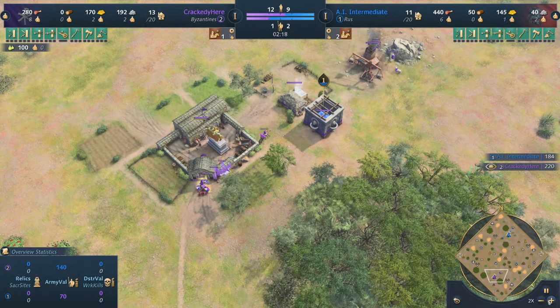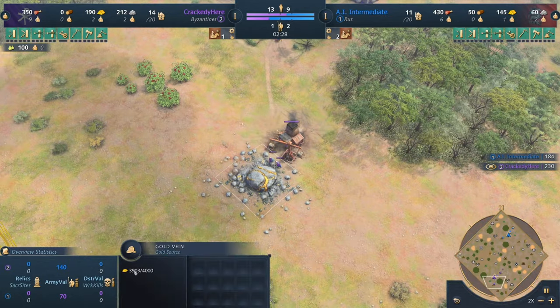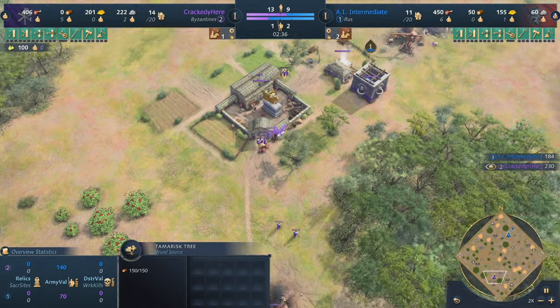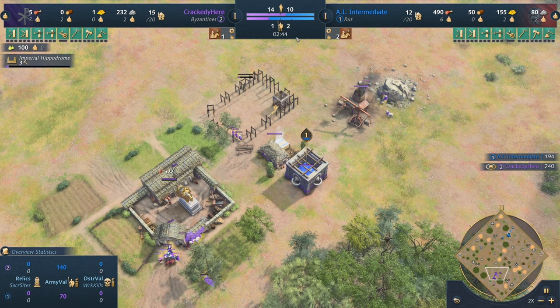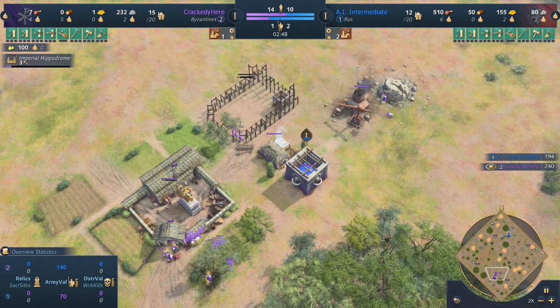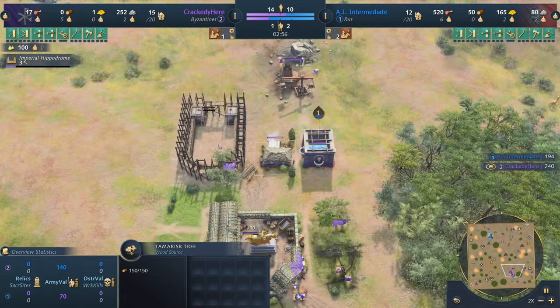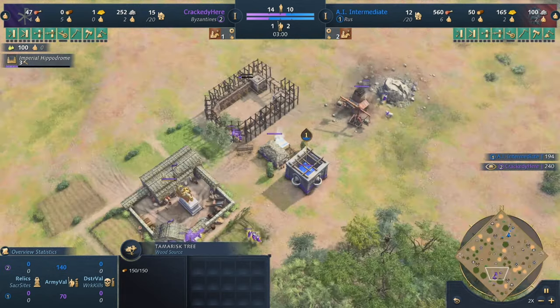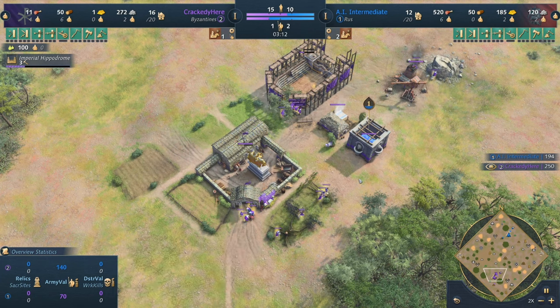I'm going to be skipping ahead a little bit at 2x speed. As soon as we get enough gold, I'm sending those villagers away. Age up is now coming in at roughly two minutes and 40 seconds — we're going to be sending three villagers out there. Do take great care not to delete any of your straggler trees, as we're going to be wanting to use every single straggler tree for our second TC, so we don't have to go for an early lumber camp.